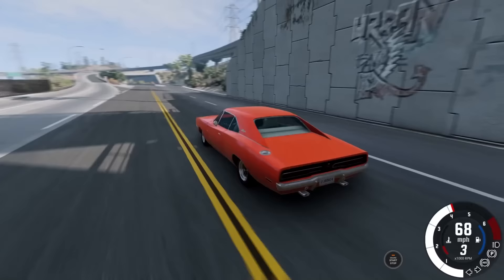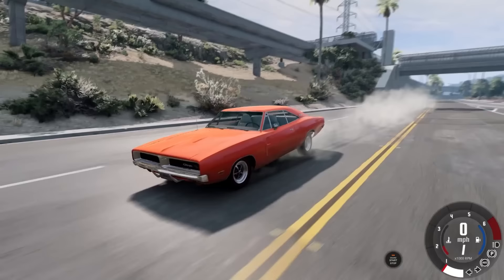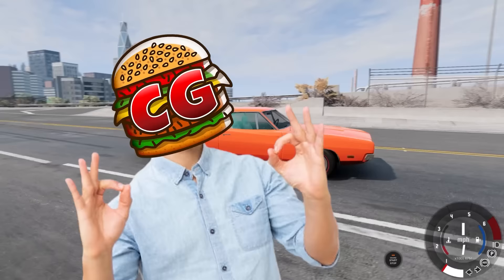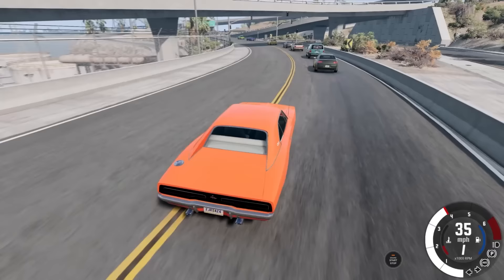It's an old muscle car — it's not going to handle well. It's heavy, it's going to slide, and it's got probably too much power for the suspension and the weight. But it's going to be epic. So let's spawn in some traffic. We'll go over a couple others — there are some really cool ones in this pack. If you guys want to download this, it's linked down in the description. Also hit the thumbs up button while you're down there.